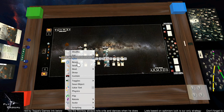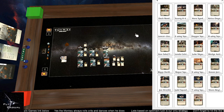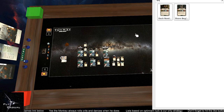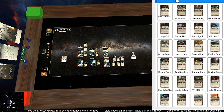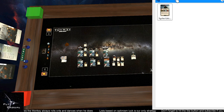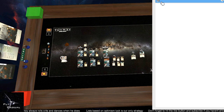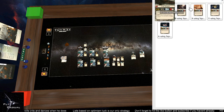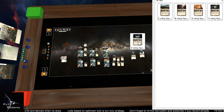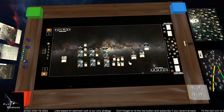Now we need to do Squadrons. For this list we're going to get Shara and Tycho, and then I'll add in one extra A-wing — just one extra A-wing. That's cool.